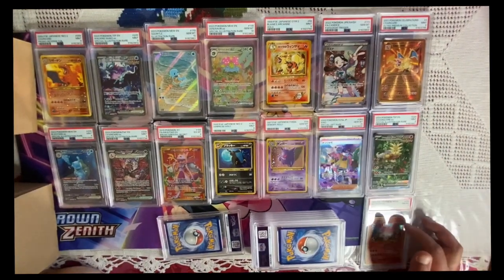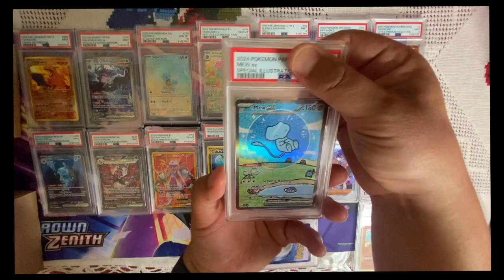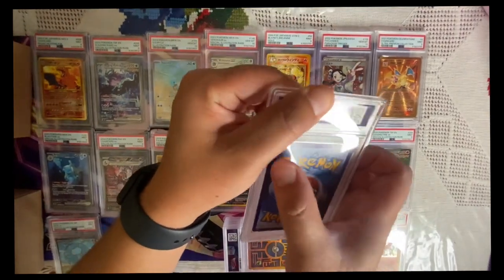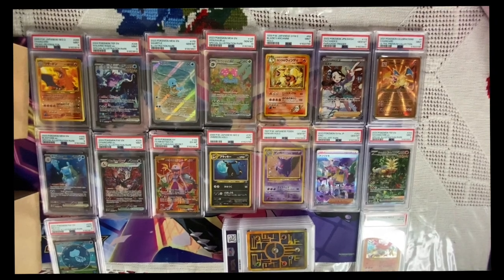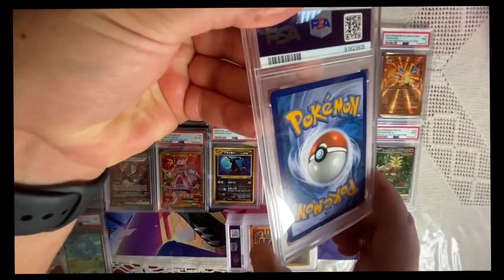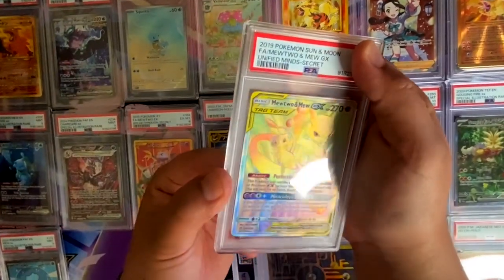This is modern — Bubble Mew! This one should be a freaking nine, right? Let's go — a little bit of white right there. Oh no no no, I wanted this one so bad. Look at the white right there, you guys can see it — a little bit of whitening. This is gonna be like a seven or an eight.